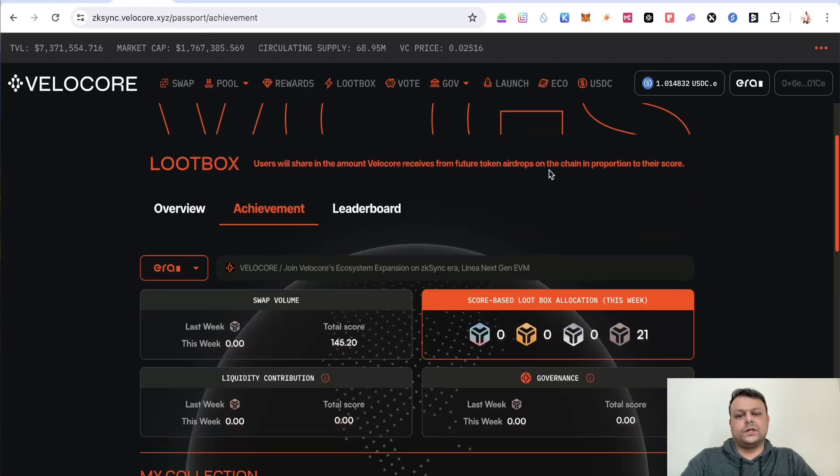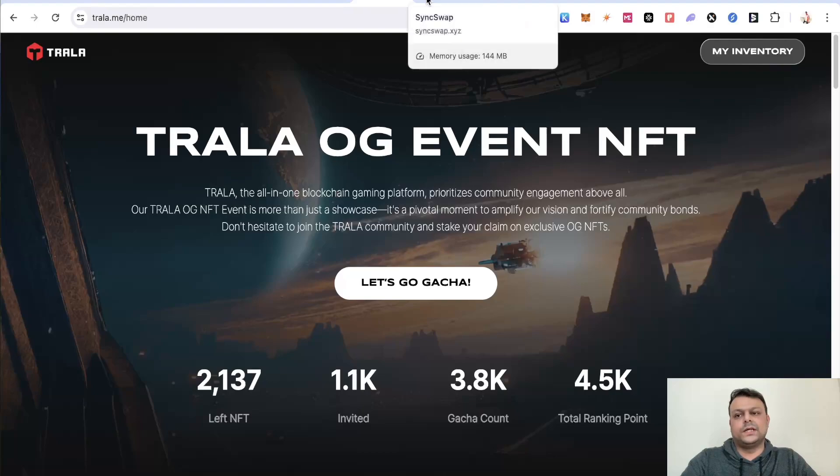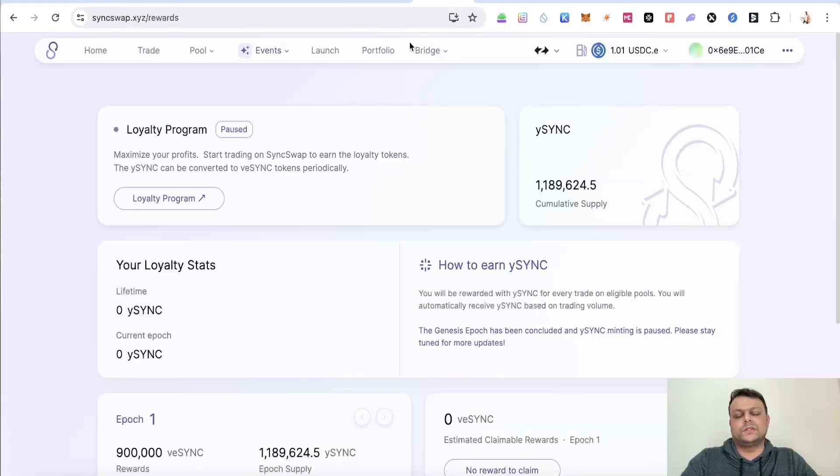Similarly you can do the same thing with Velocore — to claim the loot box, click any coin or token apart from Ethereum to activate a Paymasters transaction. I personally feel that more Paymasters transactions would be better for your wallet, because I think zkSync might focus on the Paymasters feature. Although none of this is financial advice — do your own research.